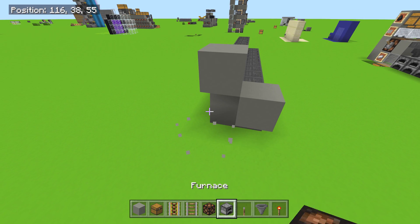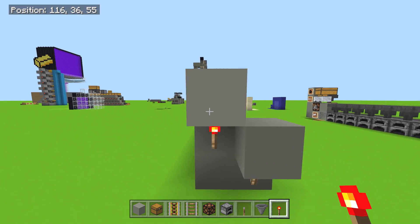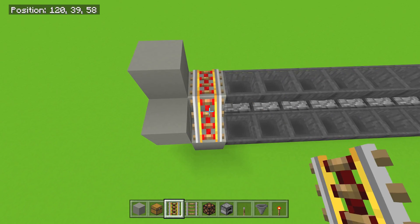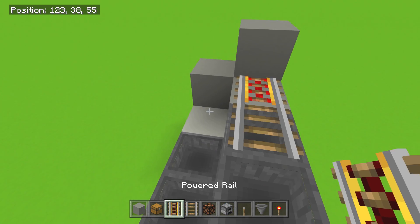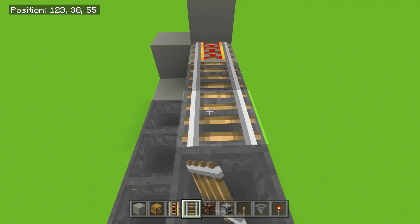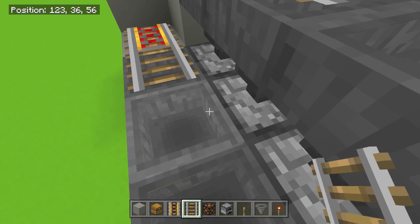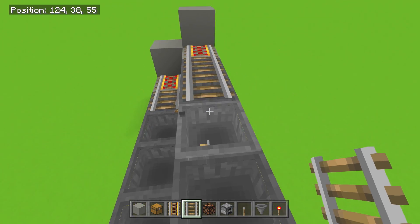Grab your redstone torches — place them right there and right there. That's gonna power the redstone rails that go right here. Let's put them down now: powered rail, powered rail. Make sure you crouch and connect this guy. Once connected, go ahead and add a third rail — rails are super weird sometimes so don't worry. Make sure you stay crouched and take them across the whole top.